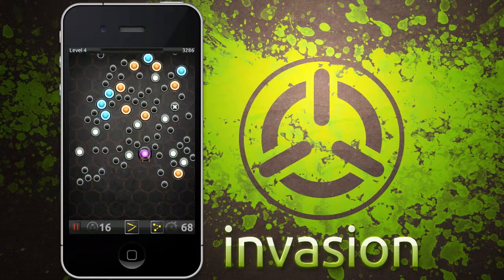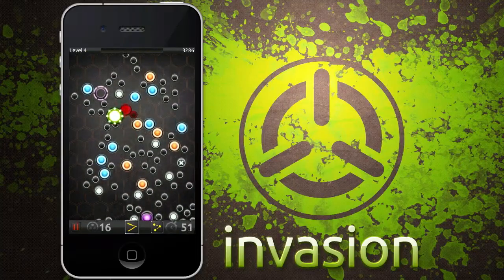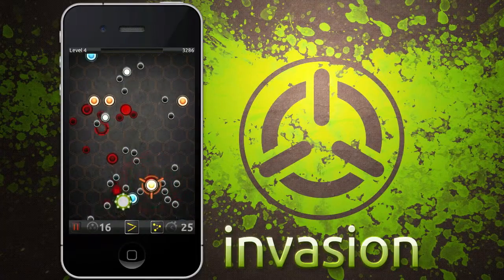The only way to get your matter back is to destroy the invader, but they are resilient — they take three hits from an explosion to destroy. They are affected by vacuums, but as invaders move regularly, it may be difficult to keep one in place for too long.